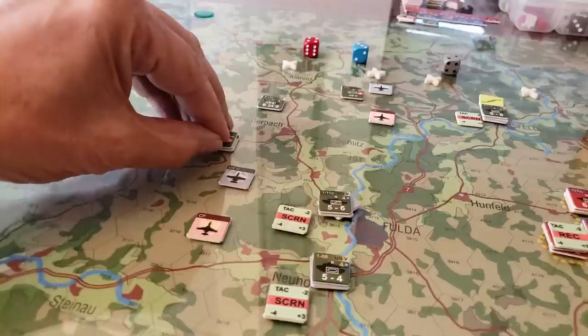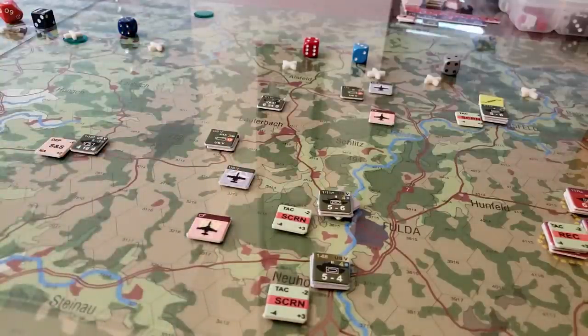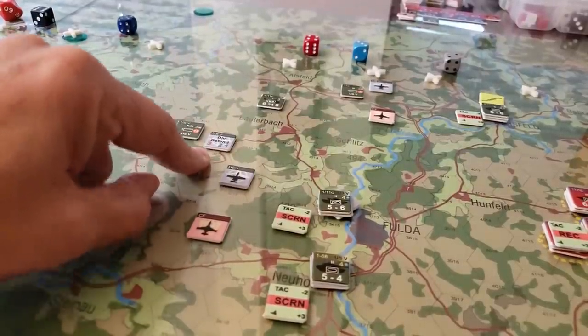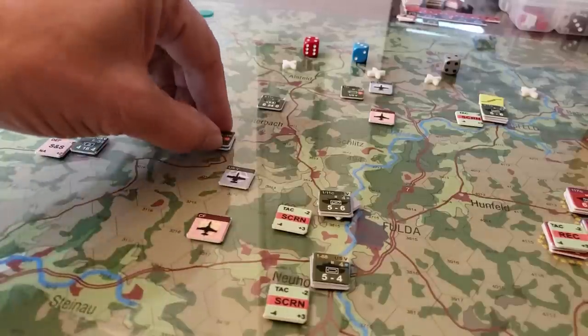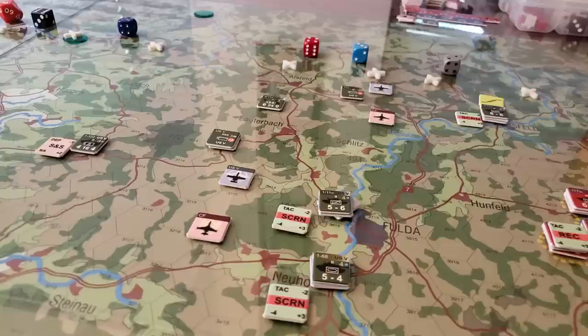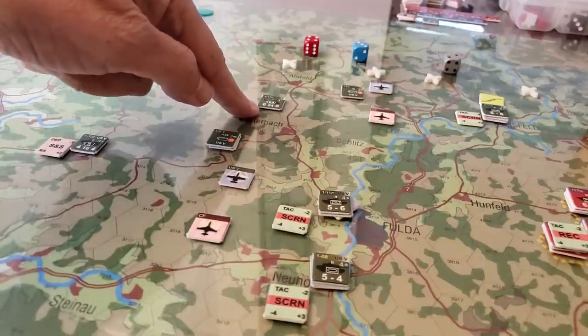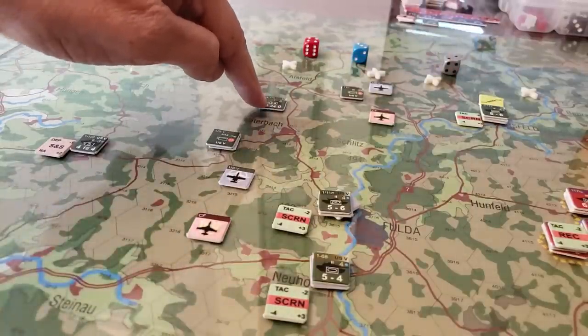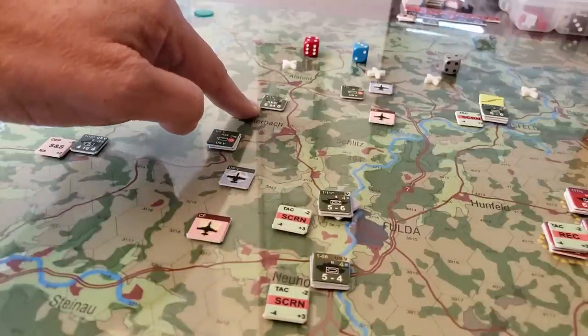I moved my HQ up closer. When you set up, you've got a 10-hex range in this particular scenario. I wasn't 100% clear where this order went, so I've put it underneath the 5th Corps - it's issued a divisional defend order, which gives me tactical movement, tactical posture, defense, rigid defense, active defense, screening, barrage, shoot-and-scoot, and FARP. FARP is an interesting mode because it's only for attack helicopter units, allowing them to support units with their combat value within their range.